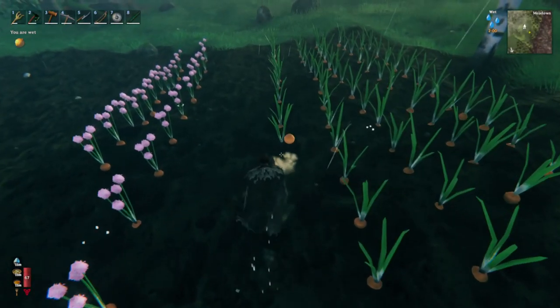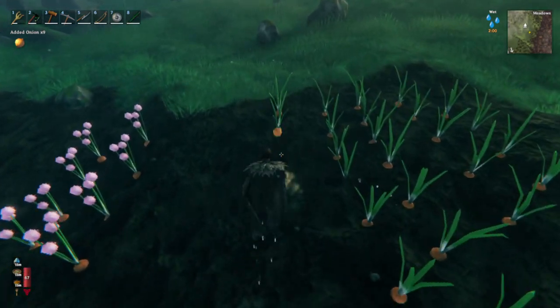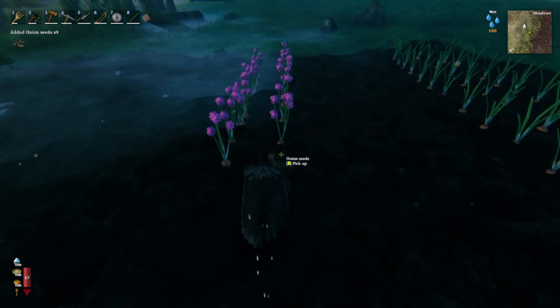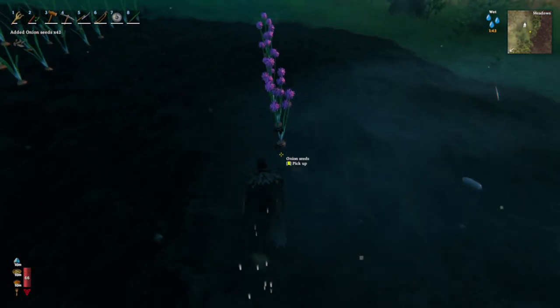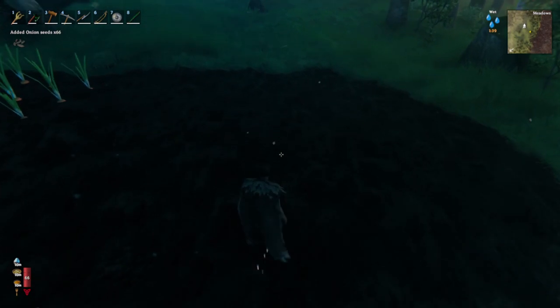When you finally get them planted, grown, and ready to harvest, it's important to know how much you're going to get. Onion seeds will produce 1 onion each, just like carrots and turnips, and planting an onion in the ground to get more seeds back will produce 3 seeds — the exact same ratio as carrots. However you've been managing your carrot farm is the same way you should manage your onion farm.